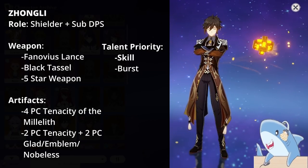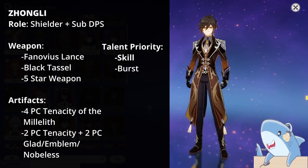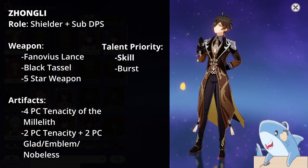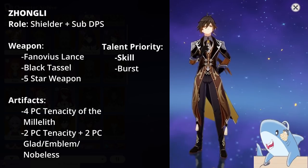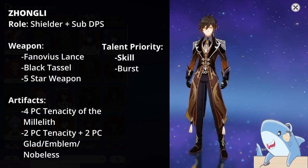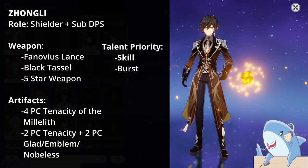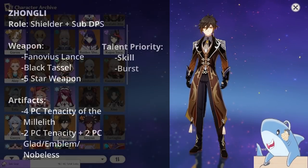For Zhongli's artifact sets, he has a lot of different options: 2-piece Tenacity of the Millelith with 2-piece Emblem of the Severed Fate, 2-piece Archaic Petra, 2-piece Gladiator, 2-piece Echoes of an Offering, or 4-piece Tenacity of the Millelith. Basically, Zhongli has a lot of options, but more HP is always good. For headpiece, Crit Rate or Crit Damage, or HP; Goblet, Geo Damage or HP if you want more shield; Sands, HP or Attack percent if you want him as sub-DPS.